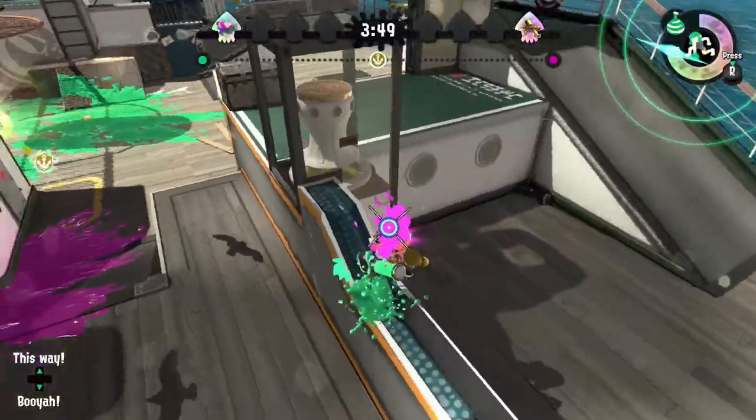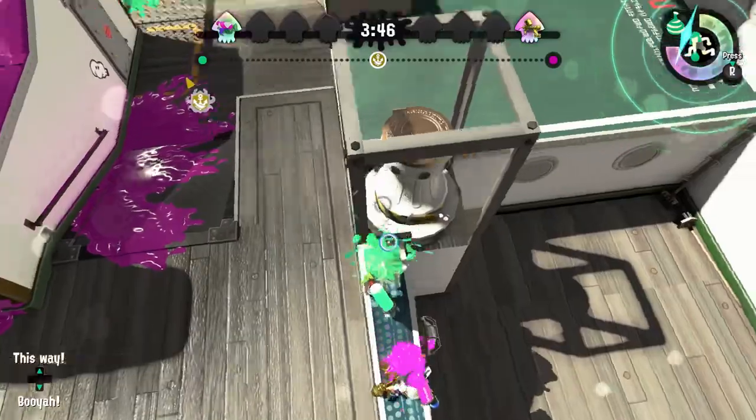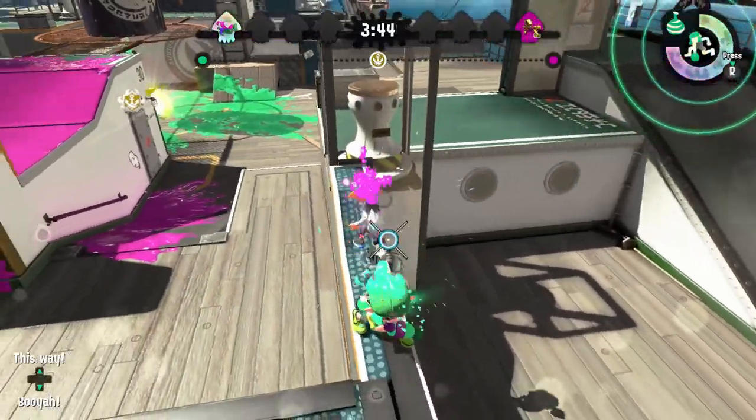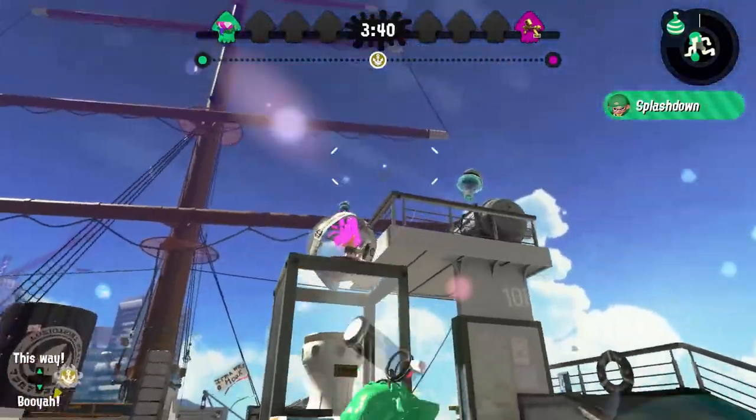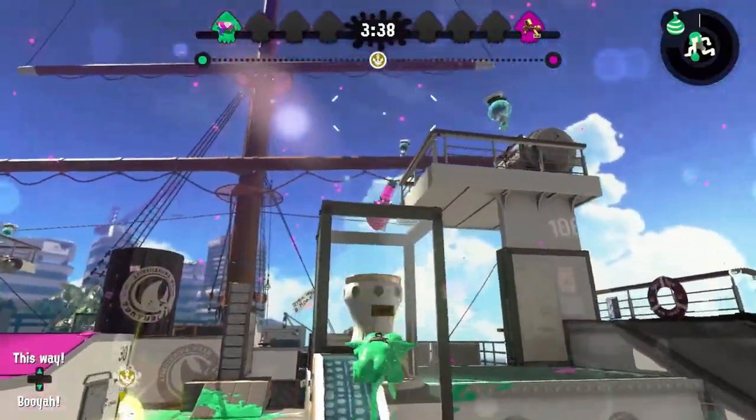For this out of bounds, you need the baller and the splashdown. The person closest to the box needs to activate the baller. The second person uses the splashdown, and it shoots the first person up on the box.